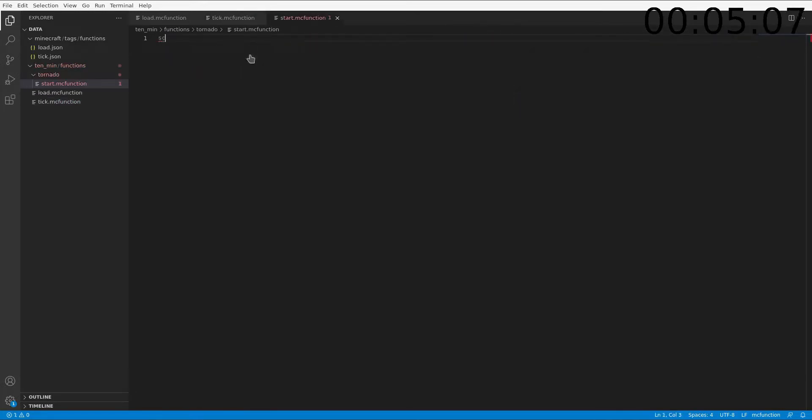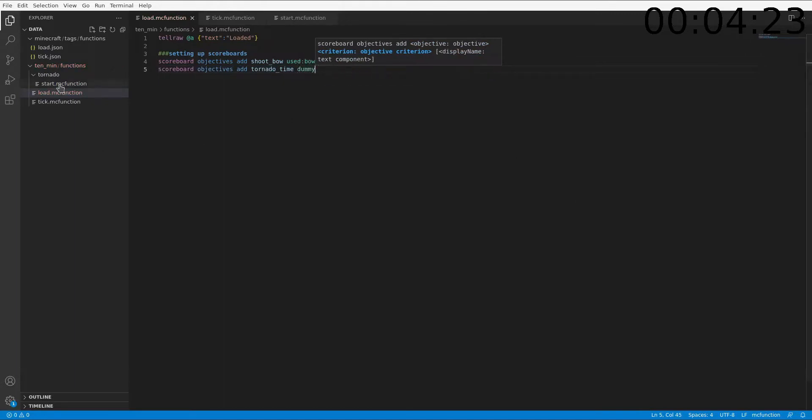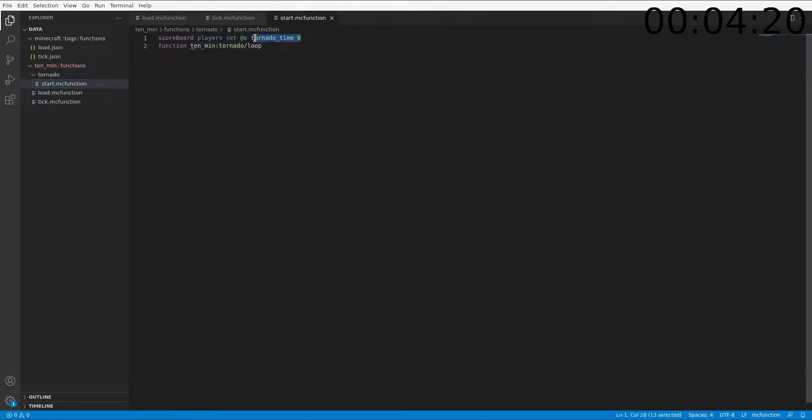Then we need to run function 10min:tornado/loop. But before that we're going to do scoreboard players set @s tornado time 0. And we're going to add tornado time as a dummy objective. That will track how long it's been running the tornado timer. Then we need to do loop.mcfunction.